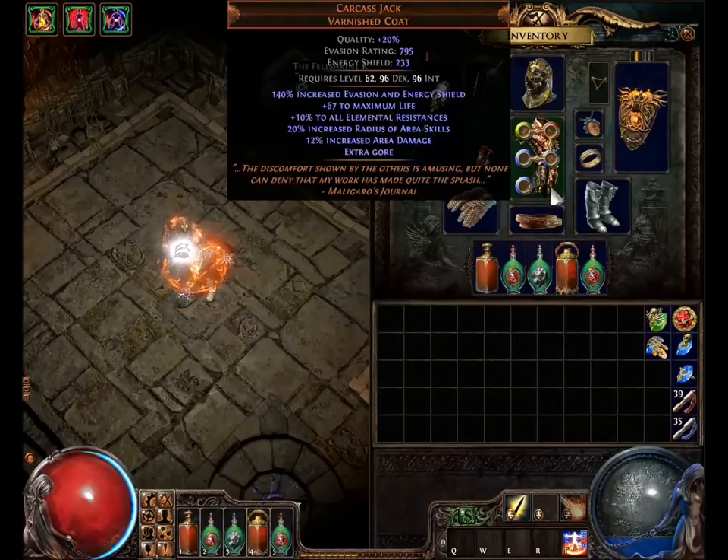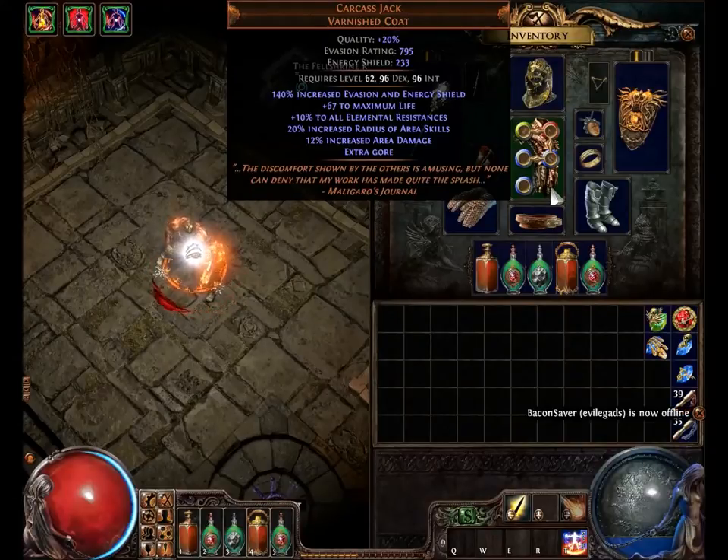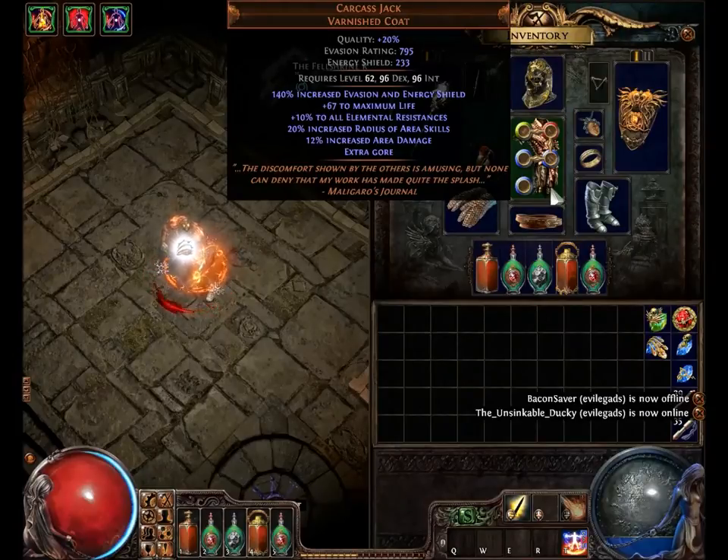That's why it looks so nasty, and it hints at Maligaro's sense of humor that he would make something like this and find it funny that people are uncomfortable around it. He's just sitting there like, "I'm gonna put this human flesh on and then have me some donuts." I thought that was a cool unique and I wanted to show it to you all. I hope you found it as interesting and awesome as I did, and maybe someone comes up with some awesome builds around it. As always, take care, be safe, and be cool to each other.